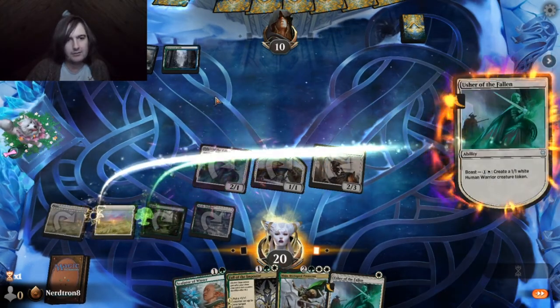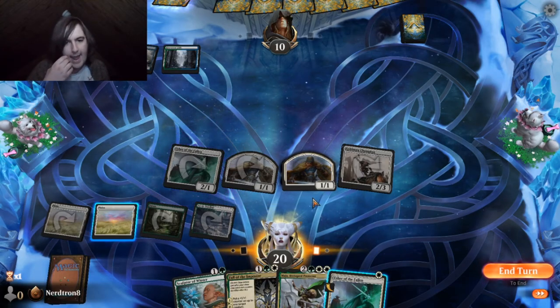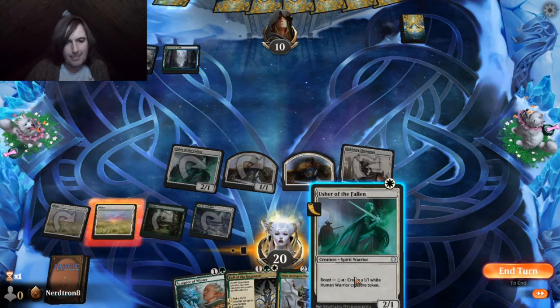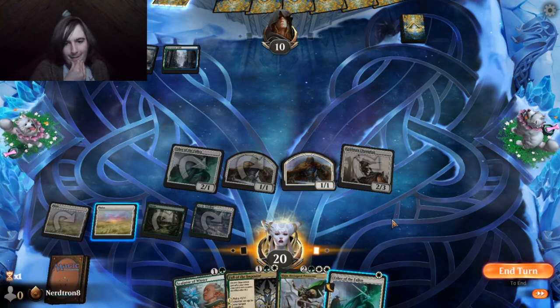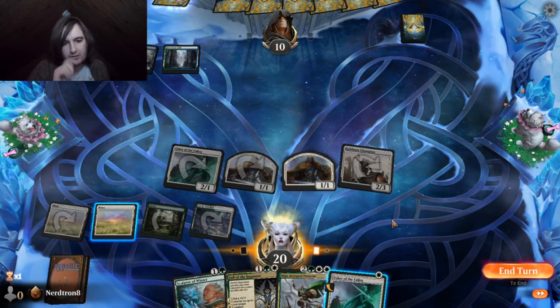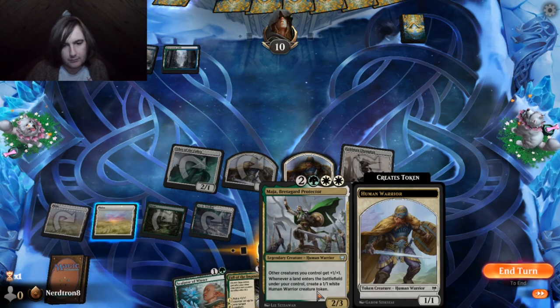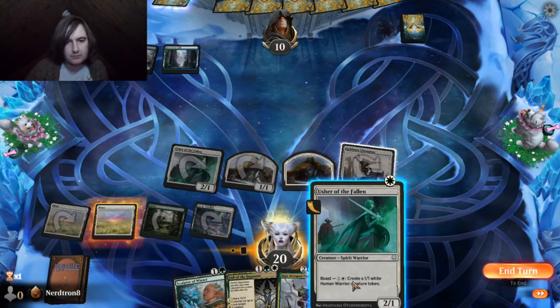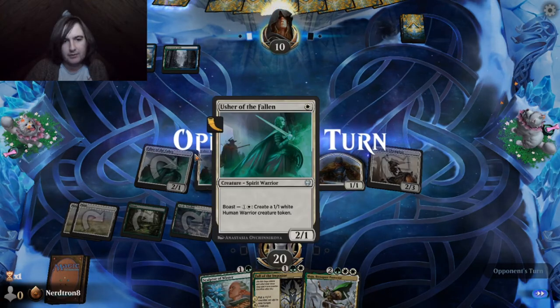They don't seem to be doing a lot, and they could have some Wrath effect. If we play the Usher of the Fallen then we don't. Does she come with a group? No — you need to play Lance to get the group. Yeah, I'm going to play the second Usher, but I feel bad about it.